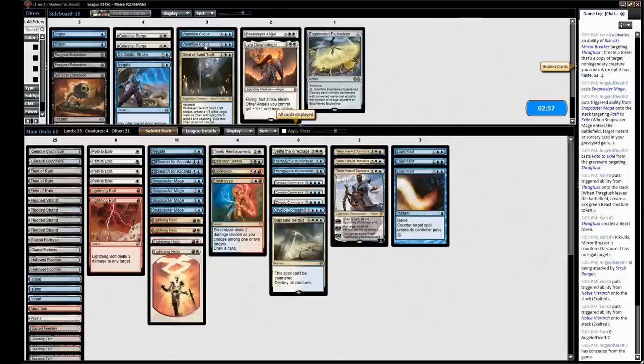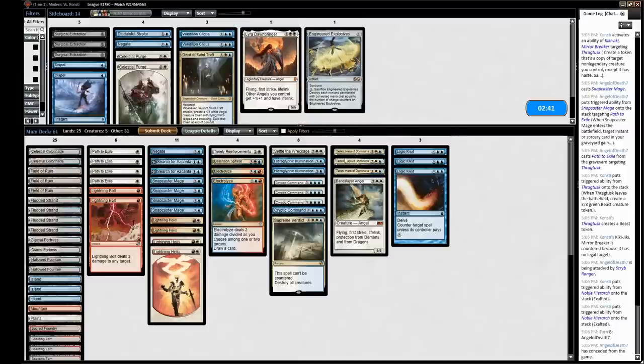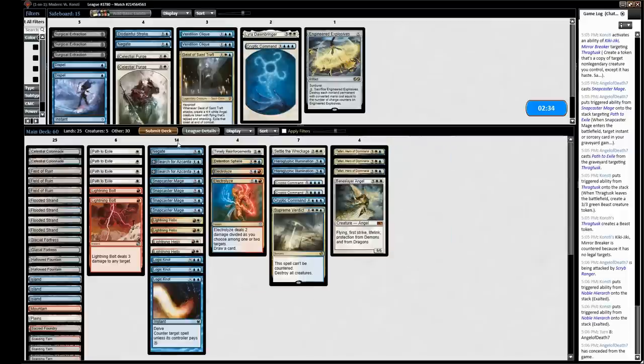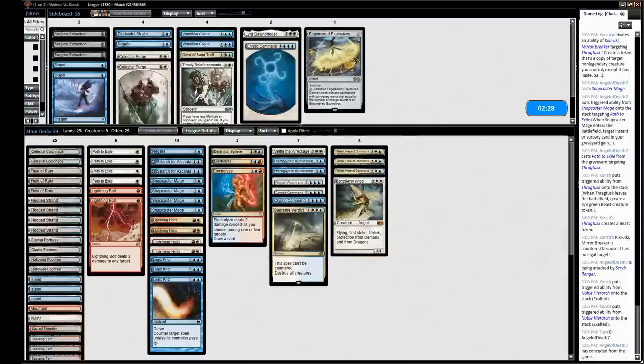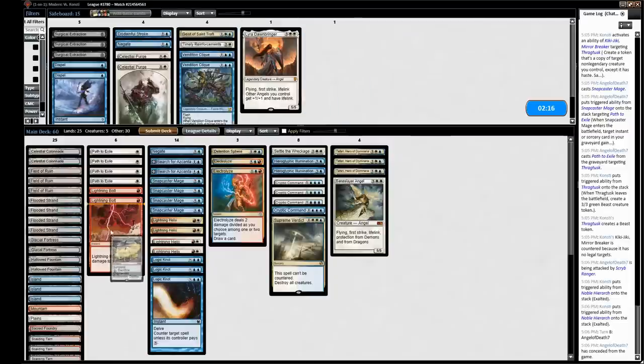Still, this is a pretty good matchup. What do I want against them? Celestial Purge — probably not, even though they have some red cards. I think our main deck configuration is really good against them. I will bring in maybe an Angel instead of maybe one Cryptic. I do like Negate for some of their ways to tutor up creatures. Maybe Timely is not necessary — they're not applying that much pressure. Let's bring back a Cryptic. I don't think I need Surgical or anything. Negate, Disdainful Stroke, Vendilion Clique — none of this seems necessary. Engineered Explosives is probably good enough. We'll cut a Cryptic back. Alright.